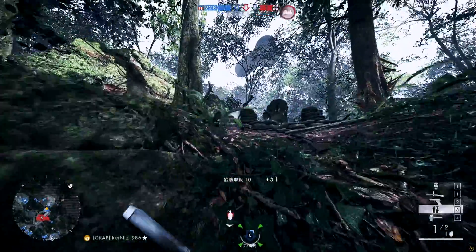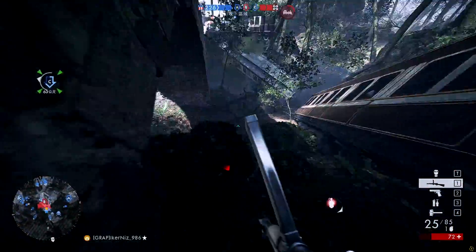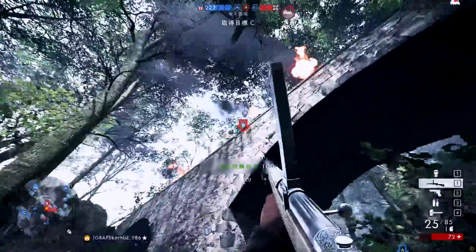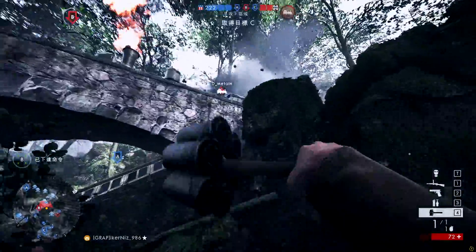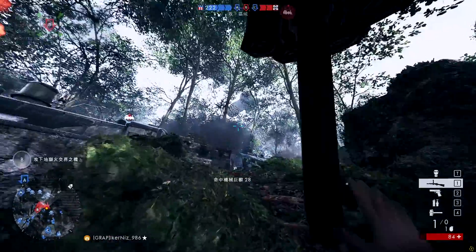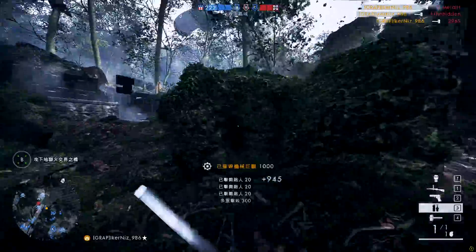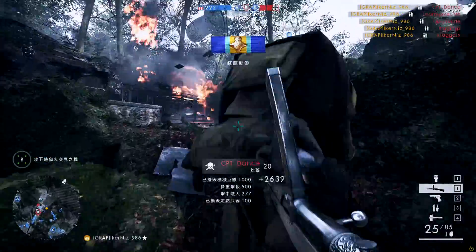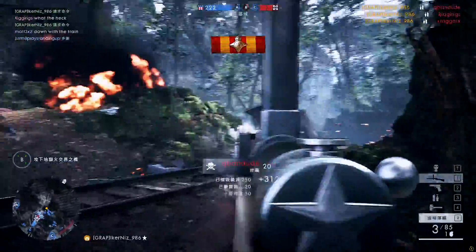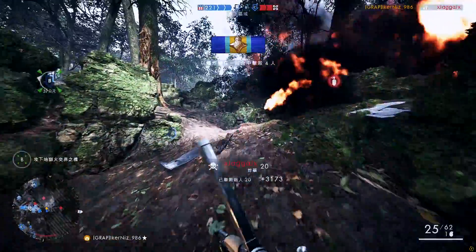Starting us off today at number one we have a clip sent in from Ica Niz. He's going to be playing on Argon Forest with the Assault class, looking to take out the enemy armoured train that's camping on the centre of the map. Covering the Bravo objective, he needs to get this train out of here. He does so with his anti-tank grenades, picks up a huge amount of score and kills. As you noticed at the beginning of this clip, he drops some dynamite, activates it, gets a whole load of kills, and goes on an aggressive push using his M1918 Automatico. A very, very nice clip.